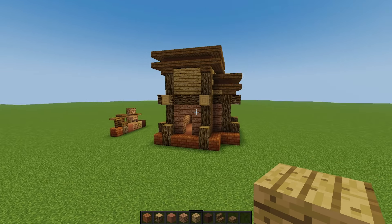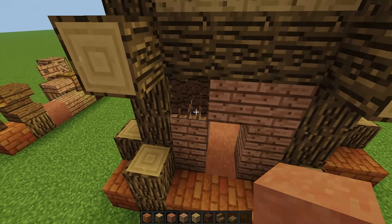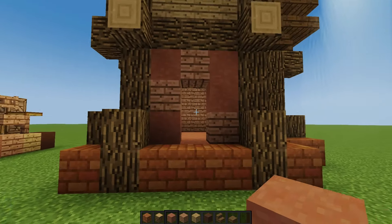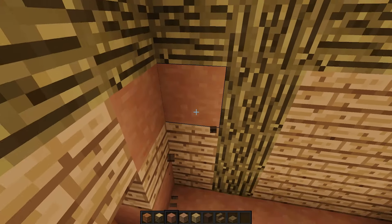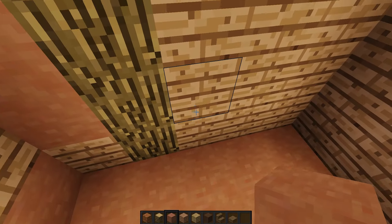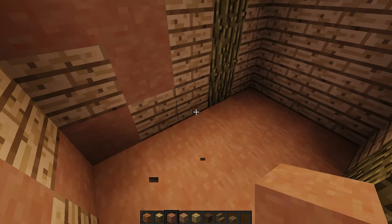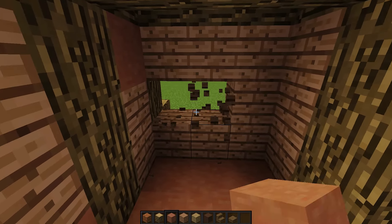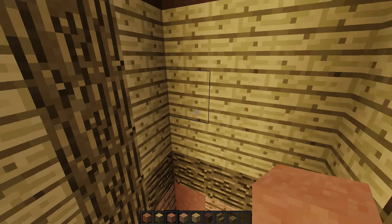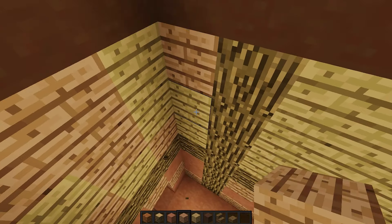Now we're going to add more detail by mixing the colors up — basically just adding different shades. Get this hardened clay and splash it around in just a very small amount, in random patterns all around. You can change the floor to any block you'd like, just as long as the walls are this and you have a solid foundation. Basically just randomize each face with this different shade of pink, then do the same thing up here with jungle wood.